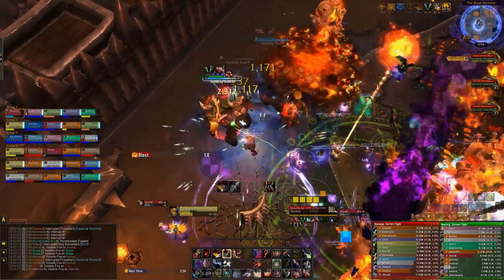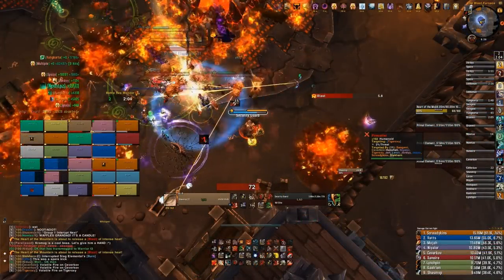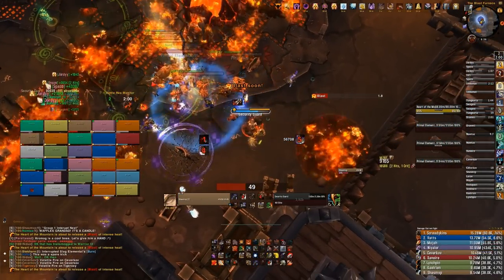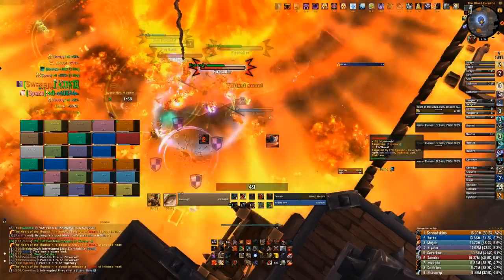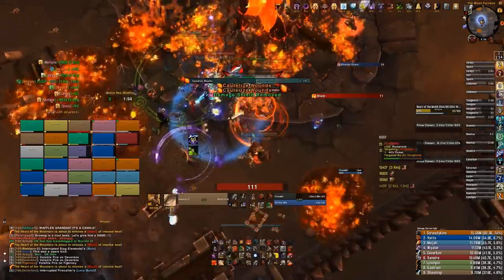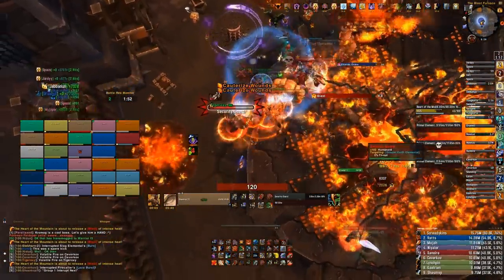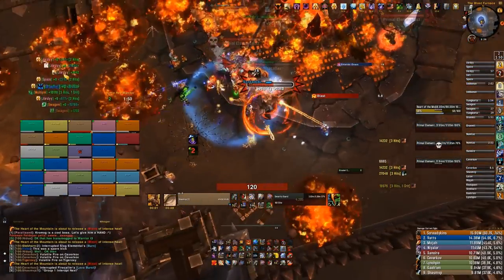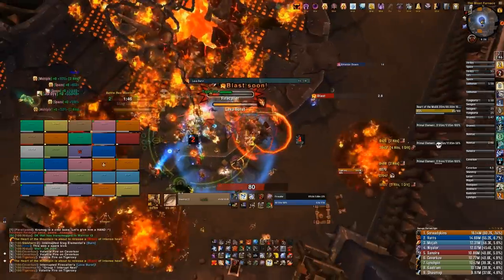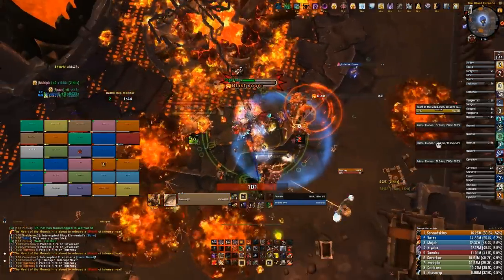During phase two, Guards will continue to spawn. Have one of your tanks pick these up and keep them as far away from the raid as possible, because the shields they throw on the ground — while they don't affect Primal Elementalists — do affect Slag Elementals. If a Slag Elemental is inside a shield when you're trying to kill it, it won't die, so tank the Guards away from the raid.